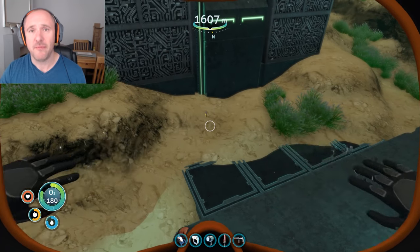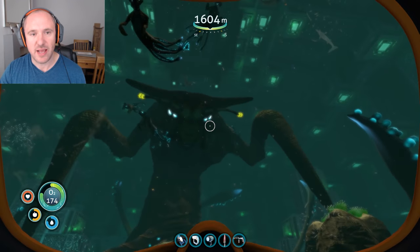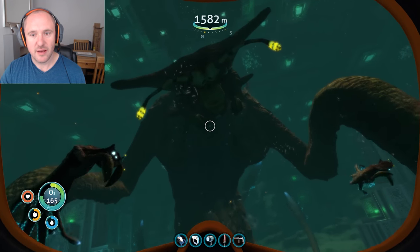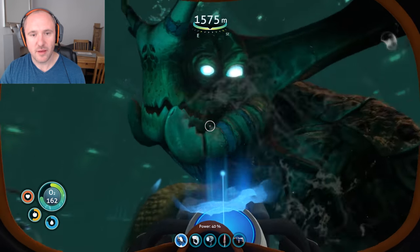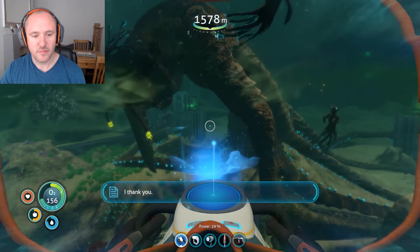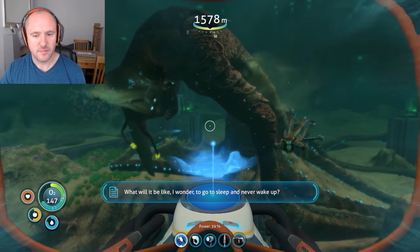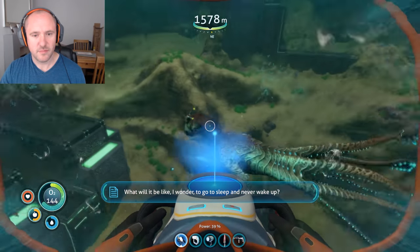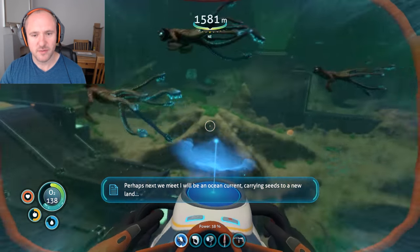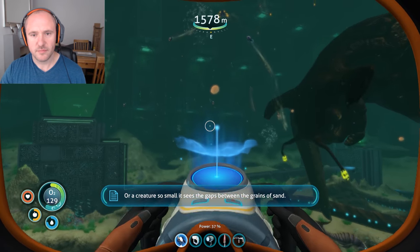You can actually preempt it — if you're not within this area, get those seeds ready to hand. I'm going to watch this final end scene. The sea emperor says: 'My young are swimming for the shallows. I thank you — their freedom is my end. What will it be like, I wonder, to go to sleep and never wake up? Perhaps next we meet I will be an ocean current, or a creature so small it sees the gaps between the grains of sand. Farewell, friend.'